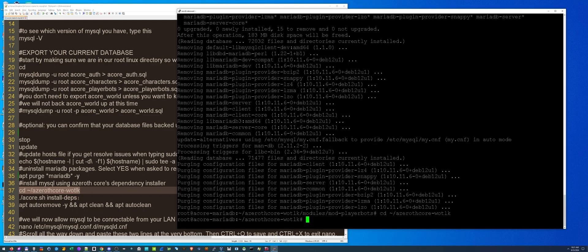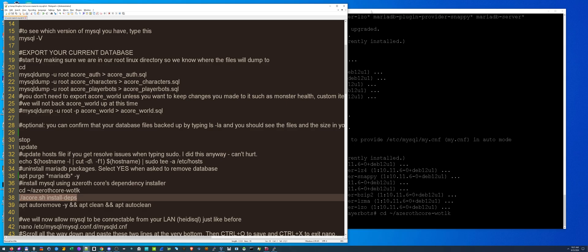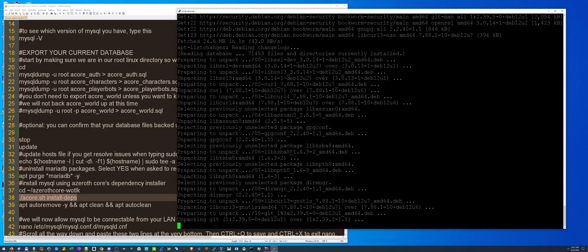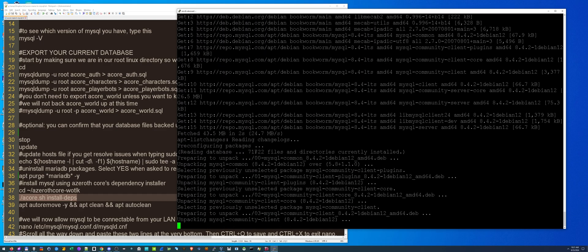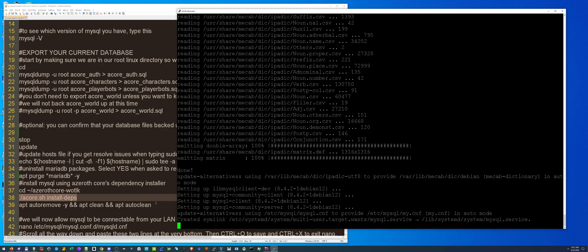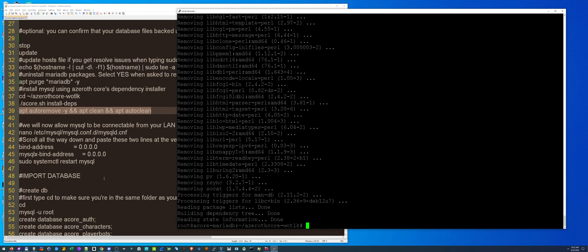Now let's go back to the main directory. This next command is the main key — the install dependencies script. This is what's going to automatically install all the correct MySQL 8.4 things for you. This comes directly from Azeroth Core themselves. I ran through this multiple times and this is what got it for me. Make sure to check my text file because it could be updated. Now I'm going to do 'autoremove' and 'autoclean' to clean up anything I don't need anymore.